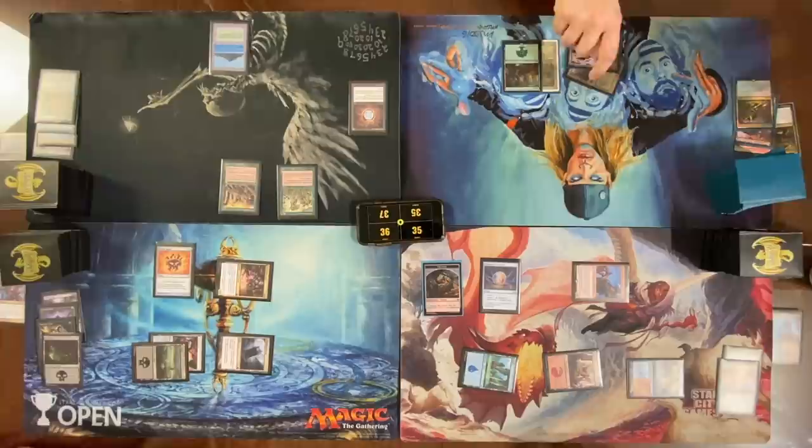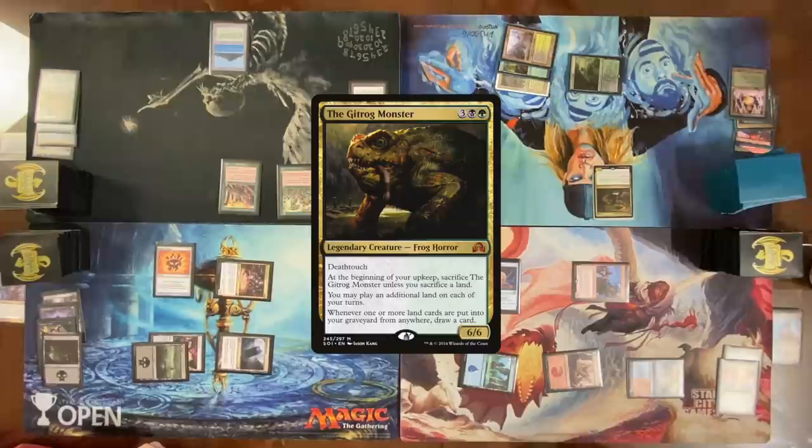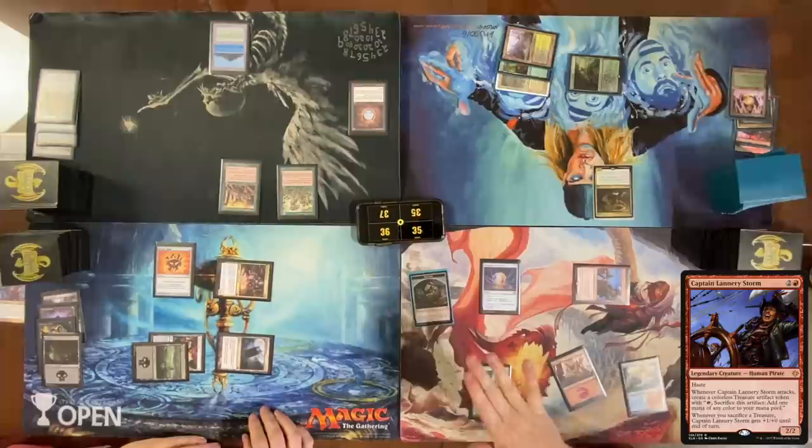Sacrifice for two mana, play a land for turn — second land from Gitrog. Pass. Attack Dylan for two with Captain Lannery Storm, get another Treasure. Cast a Glint-Horn Buccaneer. For all you know at this point, I'm playing an Ixalan Sealed. Yeah, your deck looks the worst right now. It really does.